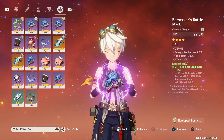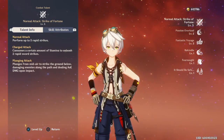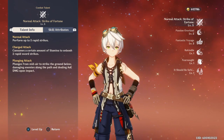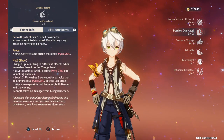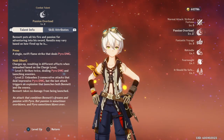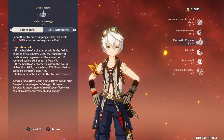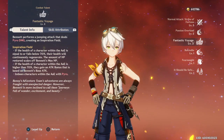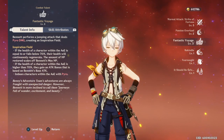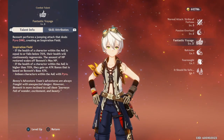When focusing on the talents of Bennett, you want to max out his normal attack — Strike of Fortune — just to increase his base attack damage. We're going to skip past his charged attack and overload because those don't matter as much when building him as a support character. Instead, look at Fantastic Voyage, which increases the attack of characters within his ulti if their health is above 70%, which is really good when paired with a high damage dealer.